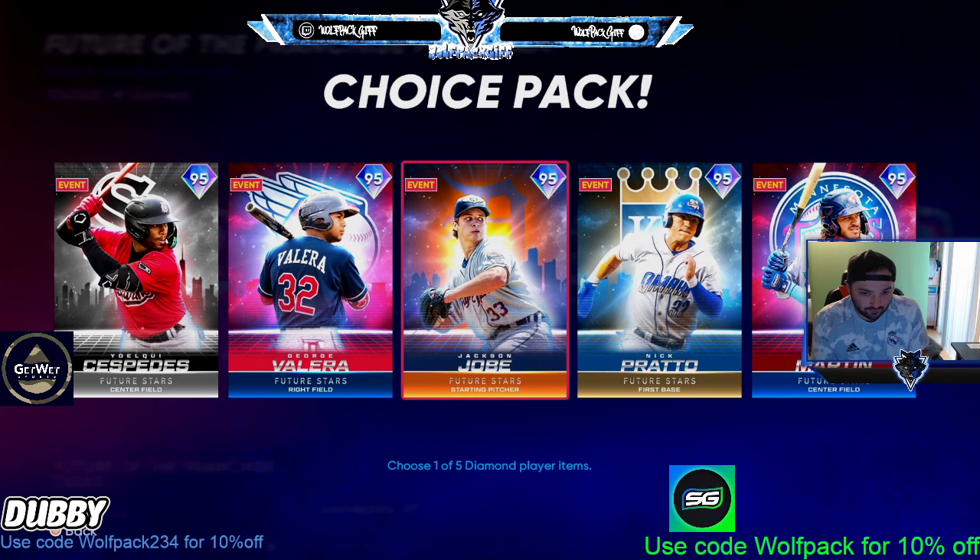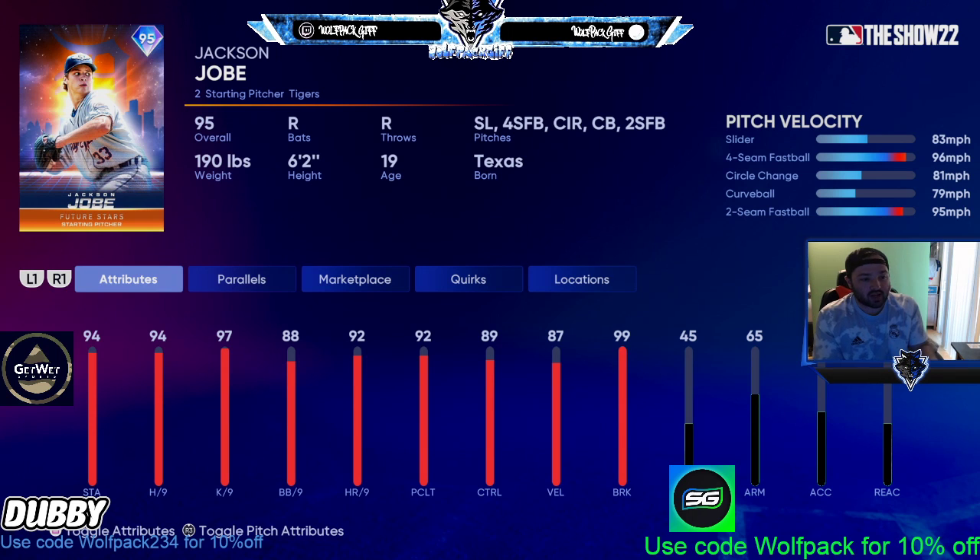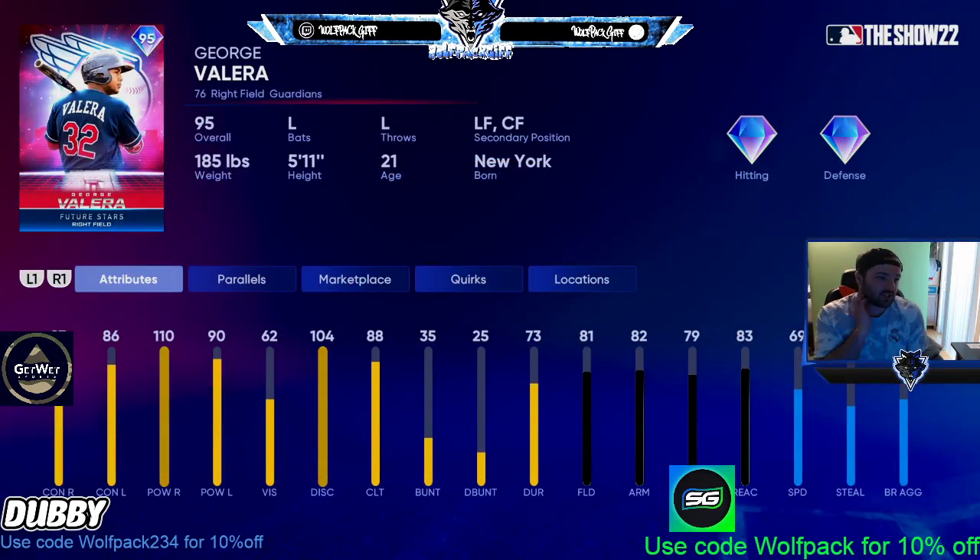Number three could be debatable, but I think it's Jackson Joe — 94, 94, 97, pretty good pitch mix. The slider is a little low in velocity, the circle change doesn't have much difference from the other off-speed pitches, but if you need a starter desperately, this is who I'd recommend. Number four is George Velara — 97, 86, 110 power, 90 face lefties. Parallel five gets that to 95 power. Vision is a little low, but pretty good fielding and speed for a right fielder.